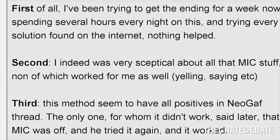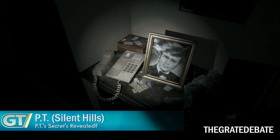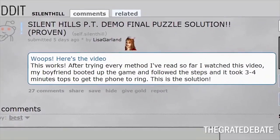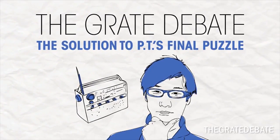So you've probably seen this going around, but someone claims to have figured out the method of beating PT, the playable teaser that Kojima released for Silent Hills. Ever since PT came out during Gamescom, people have had some crazy theories for the method of completion. While some portions were narrowed down and patterns were established, there was always one constant — no one seemed to be absolutely sure what the method was. But the YouTuber "The Great Debate" seems to have cracked the Kojima code.